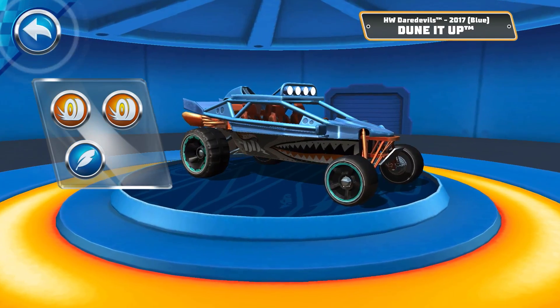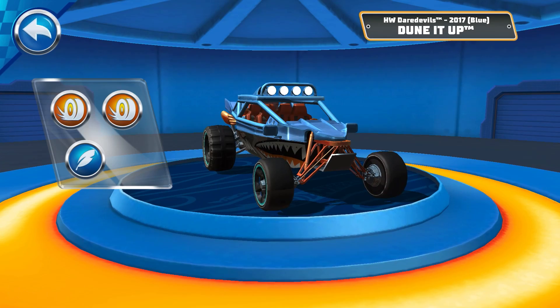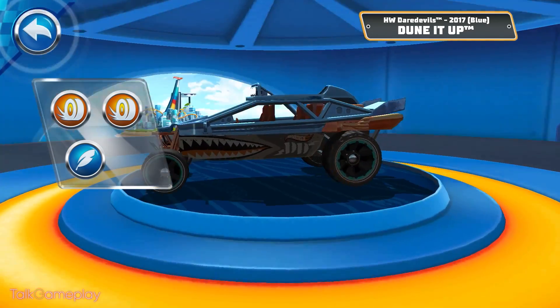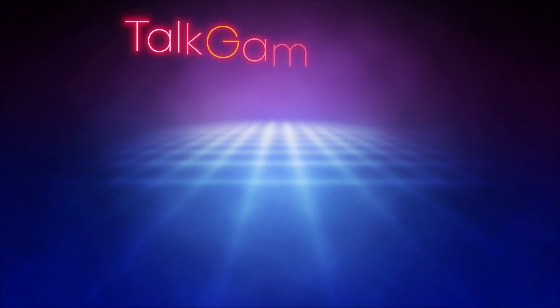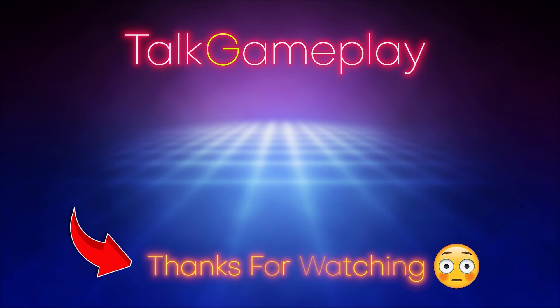Light! The Light Edge grants a mini boost while airborne — jump further, faster! Drift! The Drift Edge grants a mini boost after drifting — that's when the rubber meets the road!